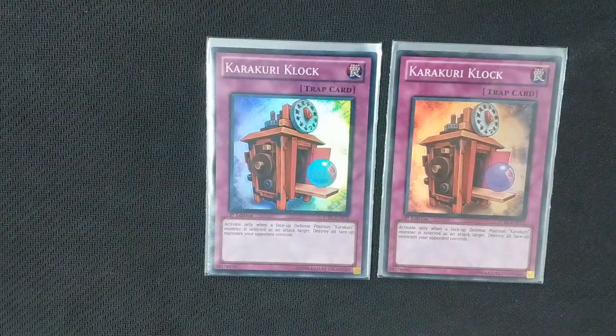Onto our traps. Much like our spells, we are only running Karakuri traps. The first is Karakuri Clock — we only run two copies. It can act a bit like a Mirror Force in that if our opponent attacks a face-up defense position Karakuri monster, we get to blow up all monsters on their side of the field that are face-up. The only problem is that if you have an attack position monster that gets changed to defense position, the timing doesn't quite work to activate this, because it's upon declaration and your monster will change battle position after declaration. So you just need to be wary of when you use this card.